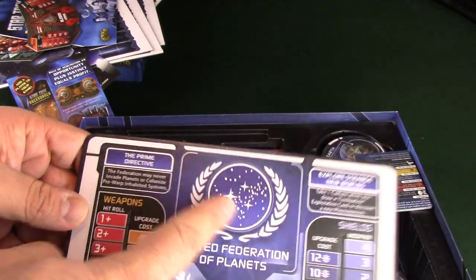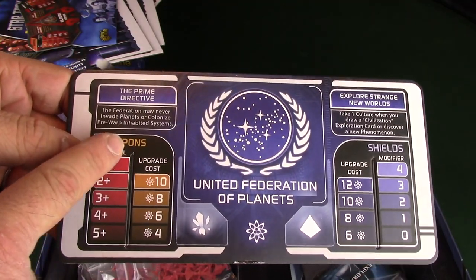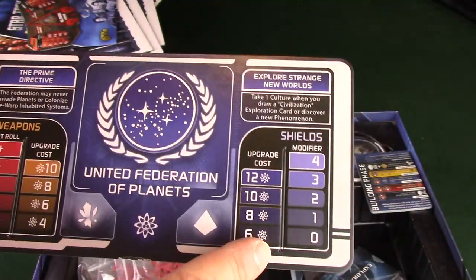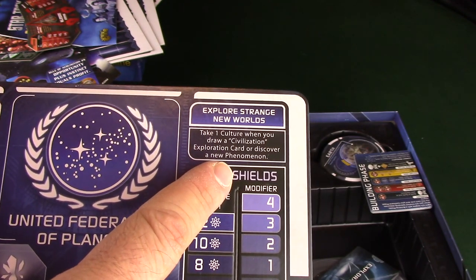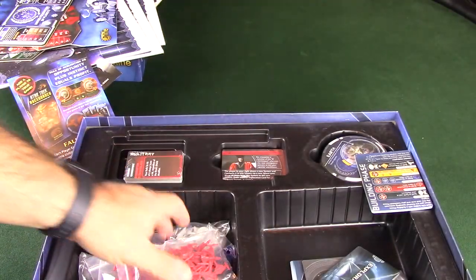The United Federation of Planets - I've always loved that symbol. The Prime Directive: the Federation may never invade planets or colonize pre-warp inhabited systems. Weapons and shields upgrades. Explore Strange New Worlds: take one culture when you draw a civilization exploration card or discover a new phenomenon. Nice.